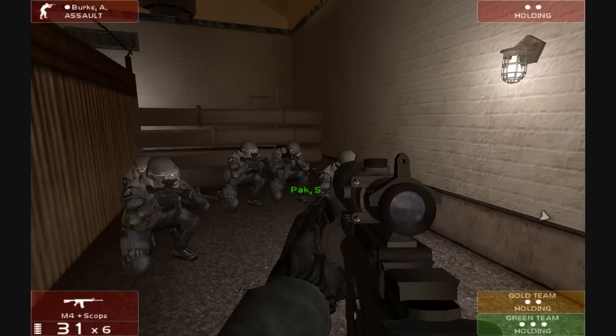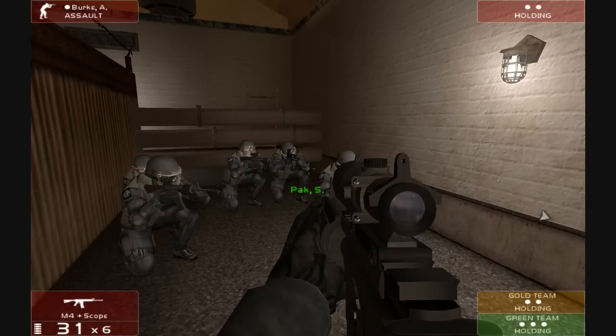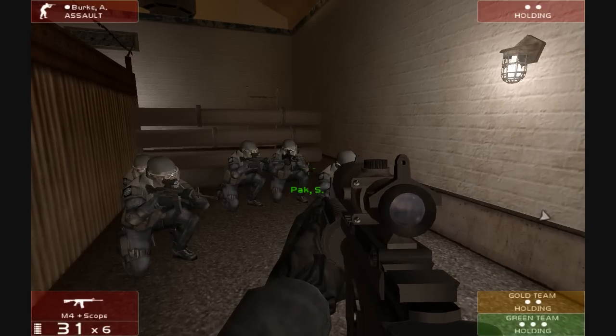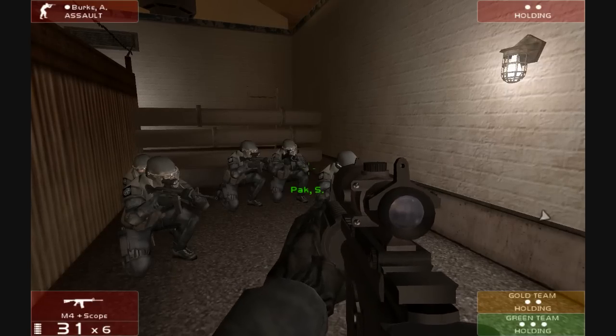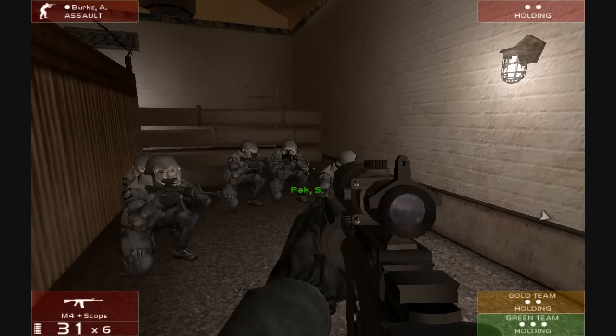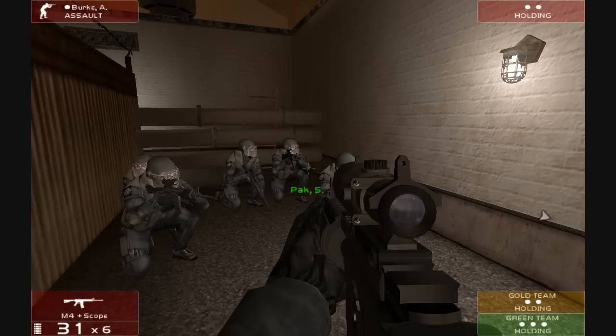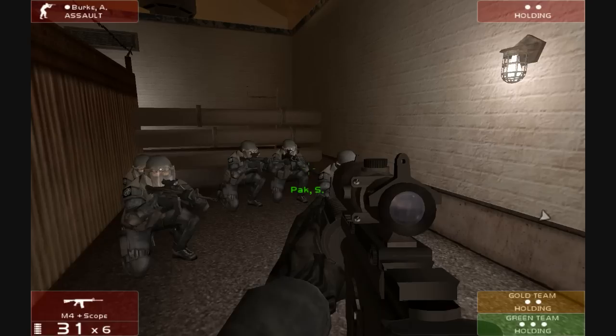In the top left you can see I'm currently Andrew Burke, I'm on assault, although I can change to infiltrate or recon. We're going to leave on assault because I want everyone to fire at will. Top right is the stats for the other two team members — the little dot means they're healthy. Bottom left is my current weapon stats: I've got M4 plus scope, 31 rounds, six magazines, and I'm fully automatic. I can change that to single shot.